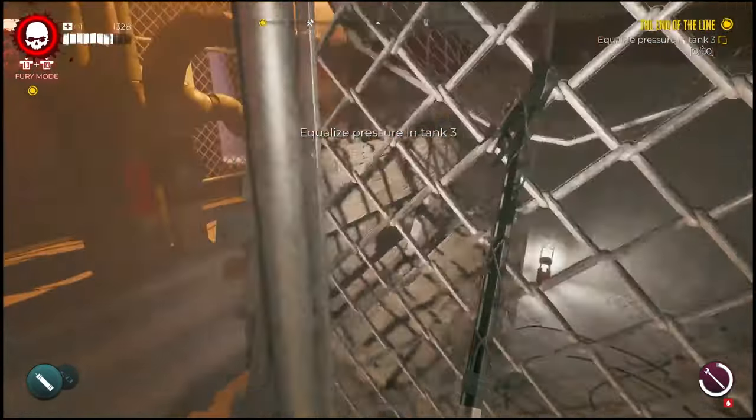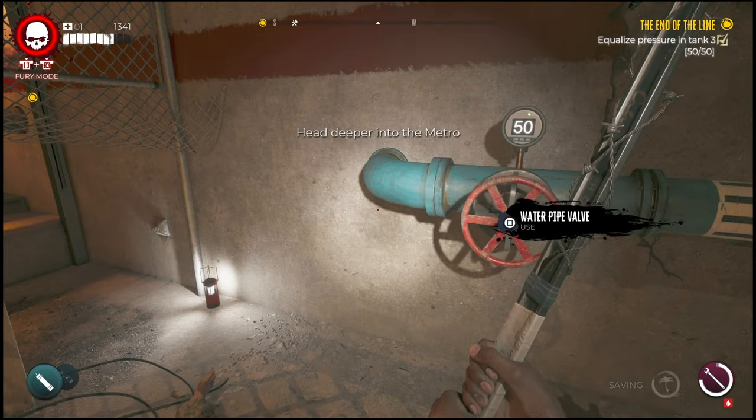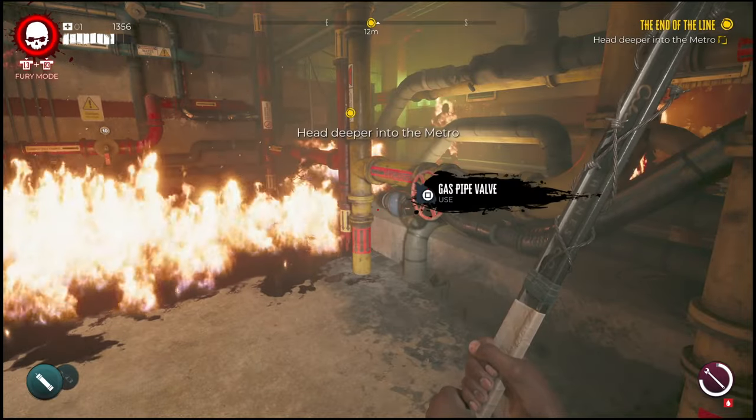Wait for the pressure to come out of that valve, and then it will ask you to put in the 50. All you have to do is go underneath that fence there and turn that one to get this done. Hopefully this helped you guys out to get through this portion of the mission, and I will catch you in the next one.